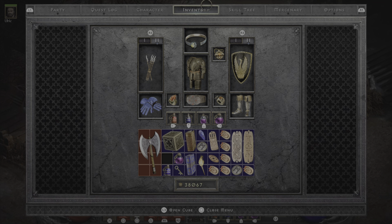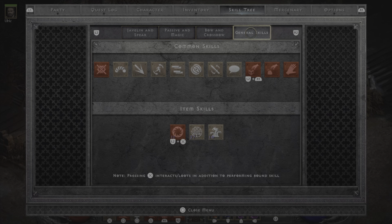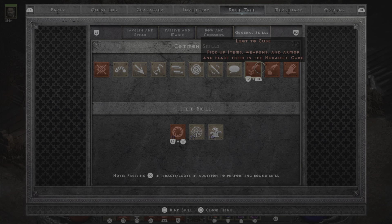If you want the real quick way to do it, just pop over to your skill tree — you're going to put it on your hotbar. You go to General Skills, just like you can do Attack and whatnot. Here's the option right here: Loot to Cube.